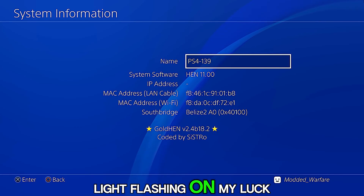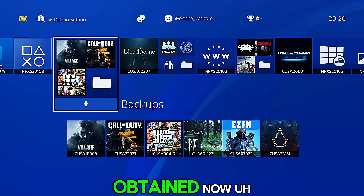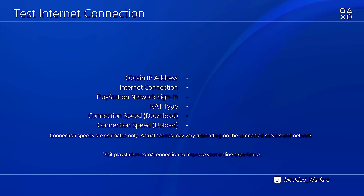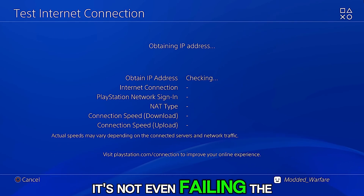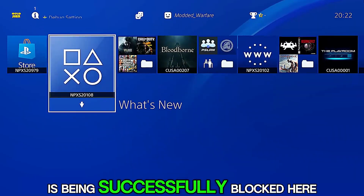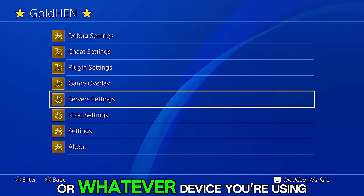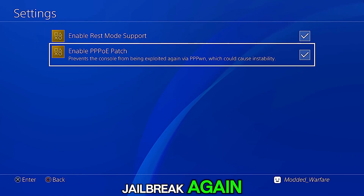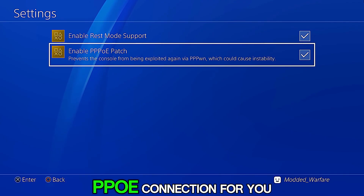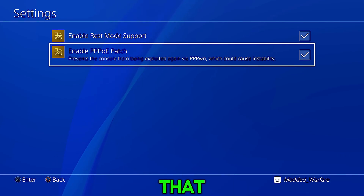I can see the red light flashing on my LuckFox Pico, indicating it's still trying to run the jailbreak. But there's no IP being obtained. Testing the internet connection — interestingly, it's not even failing the IP address check, but it's also not finding an IP address. It looks like the connection is being successfully blocked by GoldHen, so it will just prevent your LuckFox Pico or whatever device you're using from trying to run the jailbreak again while GoldHen is already running. It will block that PPPoE connection and stop any instability or random crashing.